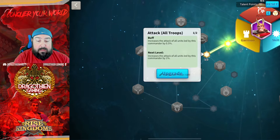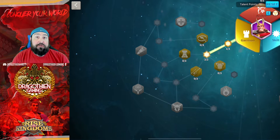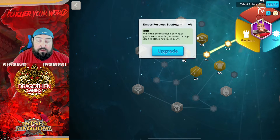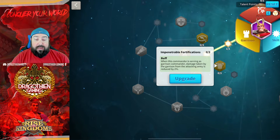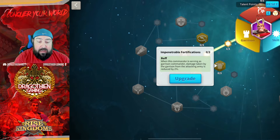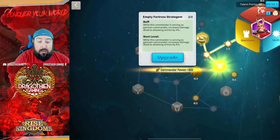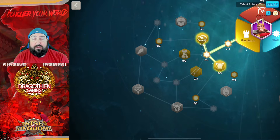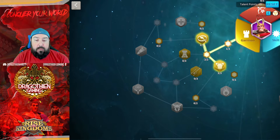The first bubble always needs to be popped and then the second one as well — that starts unfolding all the other bubbles. The first two on the left and right when you come down, you want to have regardless, because these are basically bonuses to damage dealt and reductions to damage taken, regardless of structure. These work in all structures. It says when serving as a Garrison Commander, damage taken and damage dealt is increased by 2% up to 6% on each one. You want to use at least these in every Garrison build you've got — that's too good of a bonus to not have.